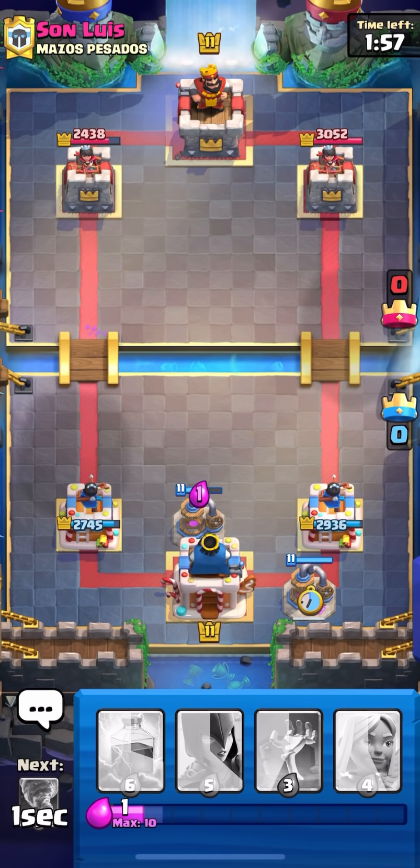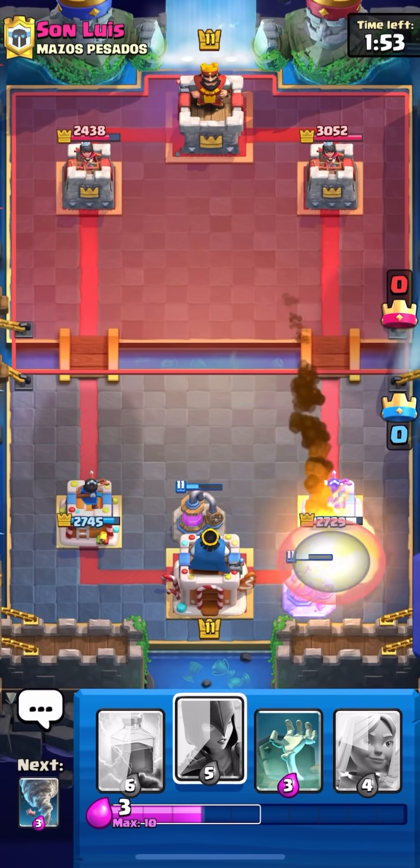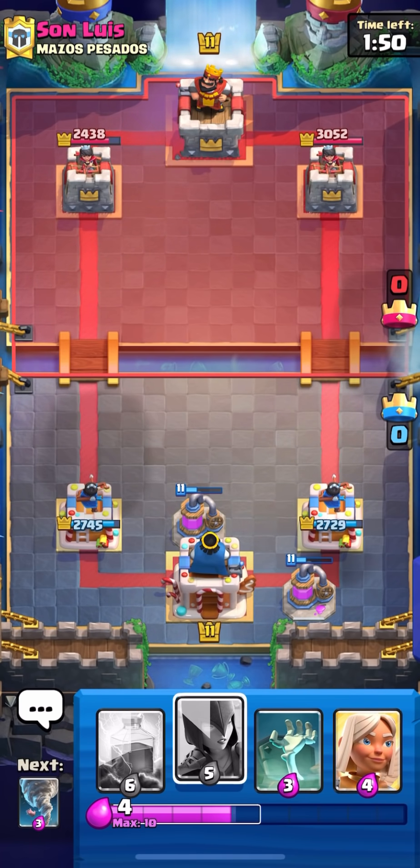He gets the Fire Spirit down late, which is good for us. I'm going to pump again - it's a pretty conventional play to pump at zero elixir. I don't really know why, but it's usually what I see other players do.